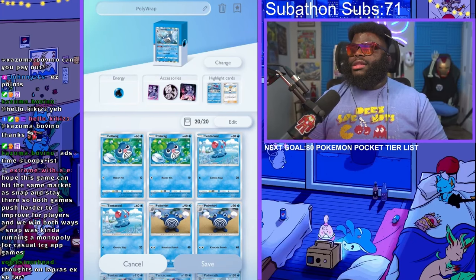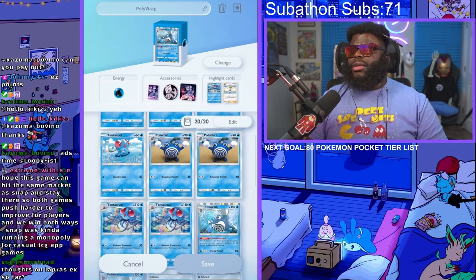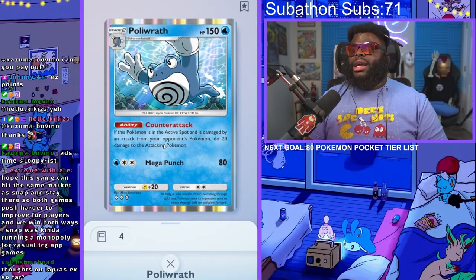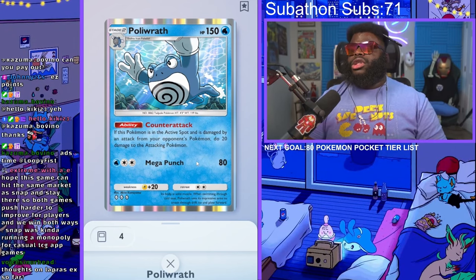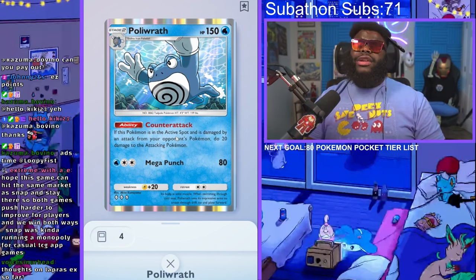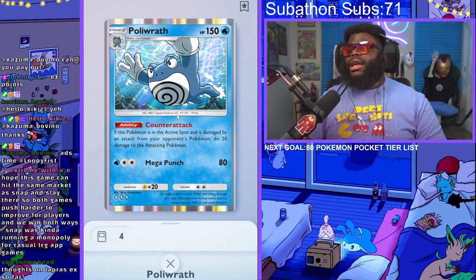Polywrap has this ability that you don't really see a ton because people don't really use it. They don't think it's that great. But Polywrap's ability is basically counterattack — when he gets hit, he deals 20 damage to the Pokemon that hit him, which is pretty interesting. His move is Mega Punch and it's 80 damage. So in conjunction with that, if he hits you and then you hit him back, that's 100 damage. It's not super good, it can be good versus fire decks, but beyond that it could be a little cumbersome to use.